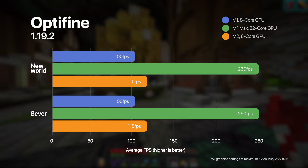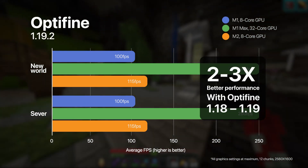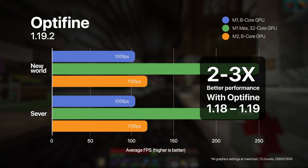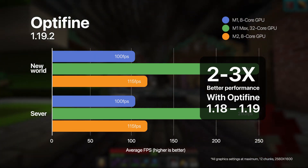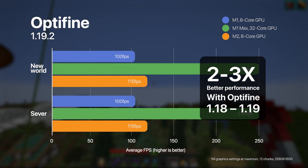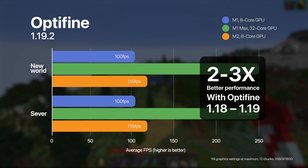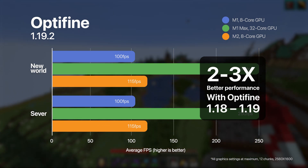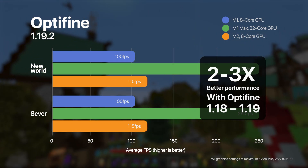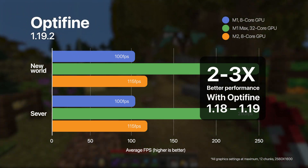Comparing Optifine with 1.18 versus 1.19, we're seeing about a 2x improvement for the M1 and nearly a 3x improvement for the M1 Max. The M2 wasn't around for the previous testing, but it's pretty incredible how much of a difference being optimized for Apple Silicon really makes. The key takeaway: we've got a 2x improvement in vanilla just from Mojang optimizing for Apple Silicon, which is absolutely fantastic. But if you want even better performance than that, use Optifine — the numbers don't lie.